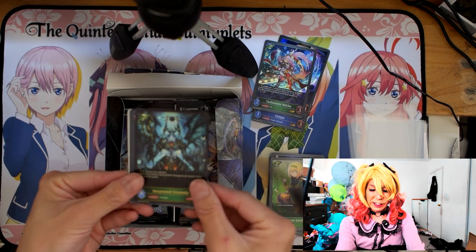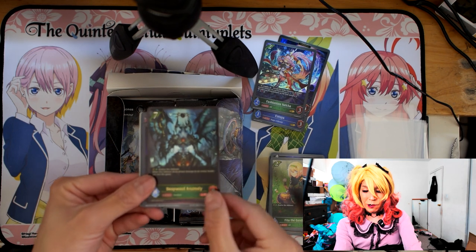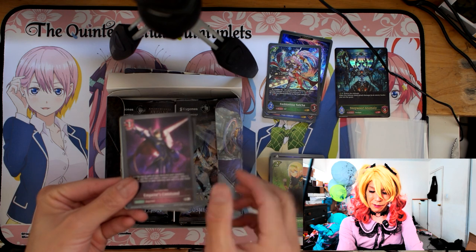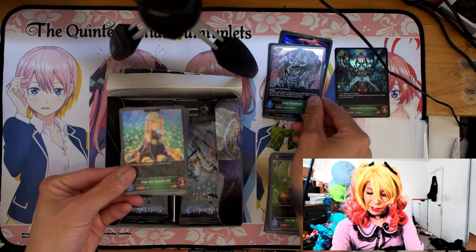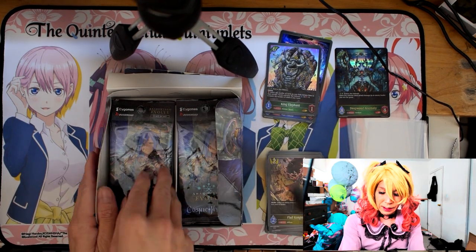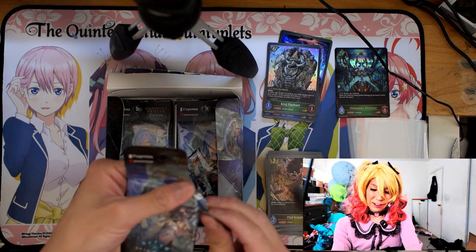We have our first selection here — Deepwood Anomaly, the card that could literally be an alternate win condition. We do have that going. We're also already seeing some Code Geass collab cards, and we have a gold King Elephant right there with the obligatory evolve token. Decent start.